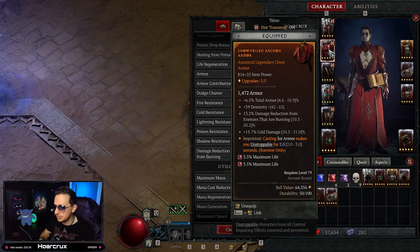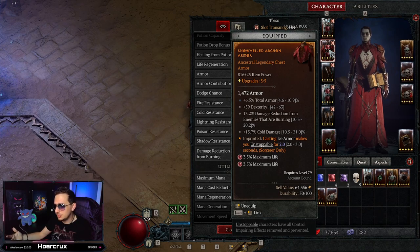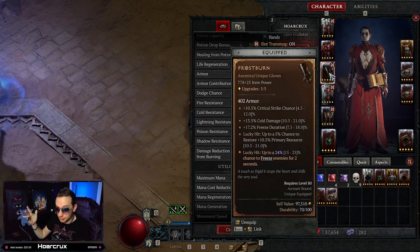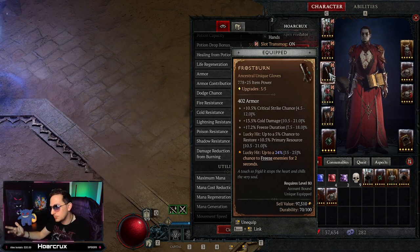Moving on to our chest piece, we're using the Snowveiled Arcane Armor aspect. When you cast Ice Armor, it gives you Unstoppable for ideally three seconds — I've yet to get a three, so mine gives two seconds. You have to have a source of crowd control break. Without it, you'll get stun-locked and you're completely screwed. We have multiple ways of getting this Unstoppable perk, and it fires off like every four or five seconds as you cast Ice Armor.